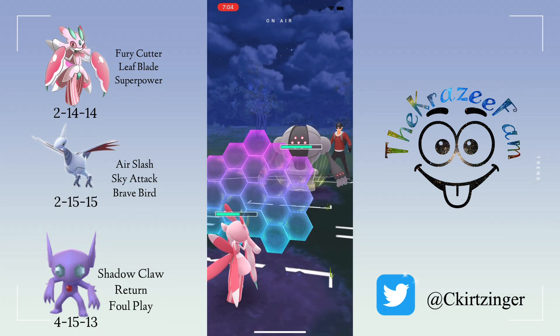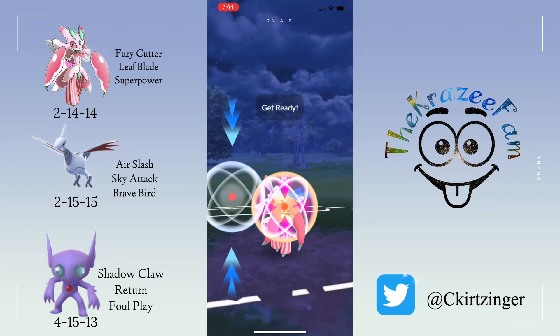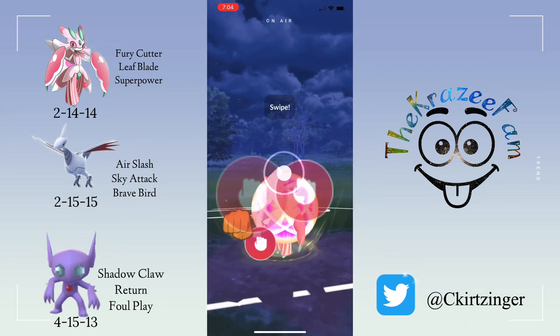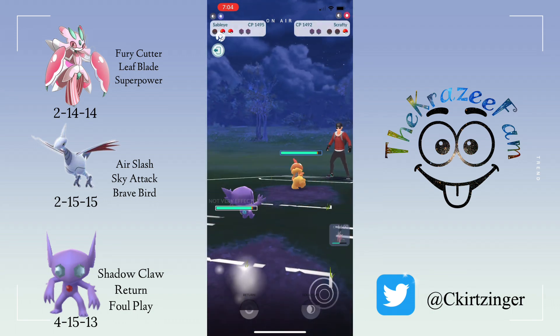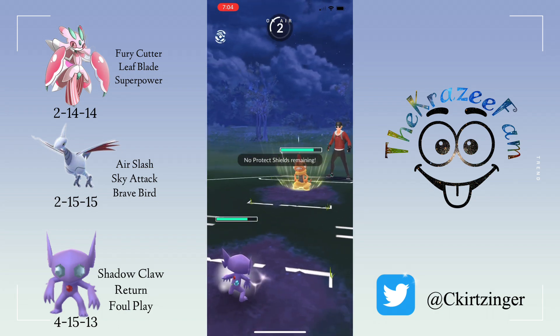So far I'm up one shield. They Focus Blast me, which I thought was interesting, because Zap Cannon might have made this more difficult to beat. But I'm able to get back-to-back Superpowers, taking out the Registeel. I swap right away into my Sableye to take out the debuff.